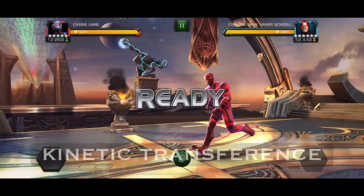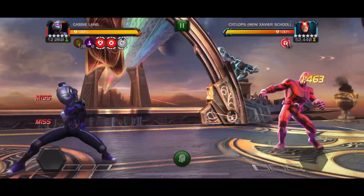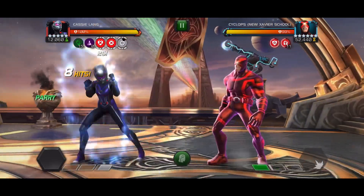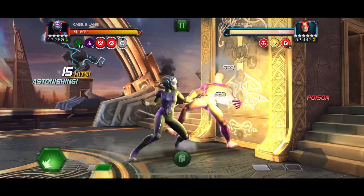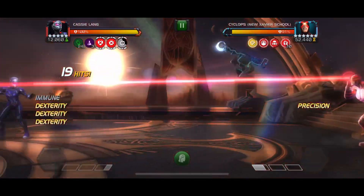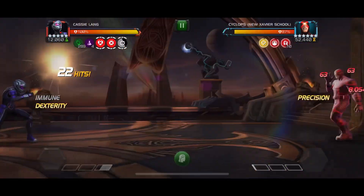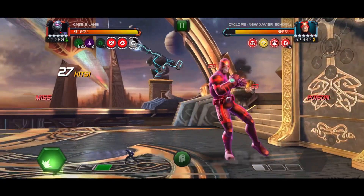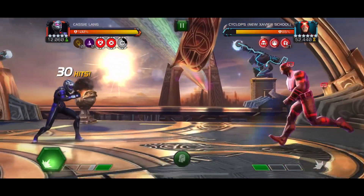This fight is on Connect Transference, which is a bit weird for her because she benefits from it but also counters it. She doesn't have to parry as much due to her miss mechanic, so she counters the node. But she also benefits because more power equals more power sting damage. You have to pick your poison — counter the node and control their power, or benefit from it with higher power sting damage. It's pretty cool that she can choose between the two.